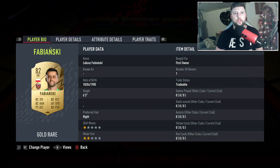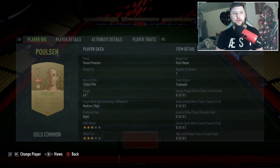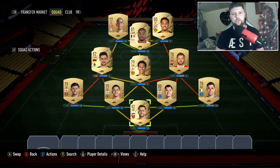Just quickly running through it again for everybody — there is obviously loyalty, but you can change just one or two people if it doesn't work out for you. I think it should do by the looks of it because it's 94 chem and you only need 85. Should be absolutely fine.